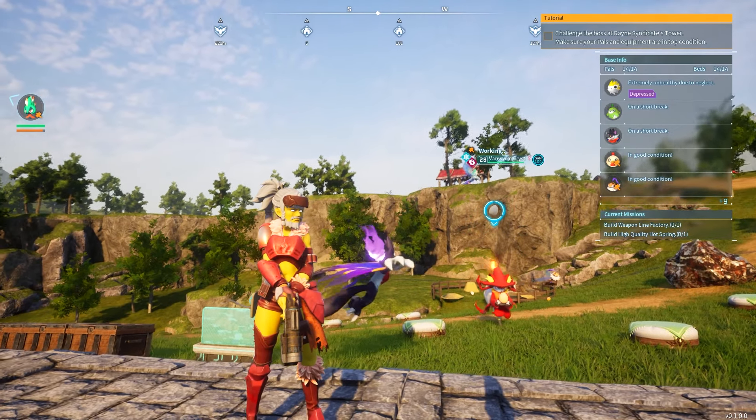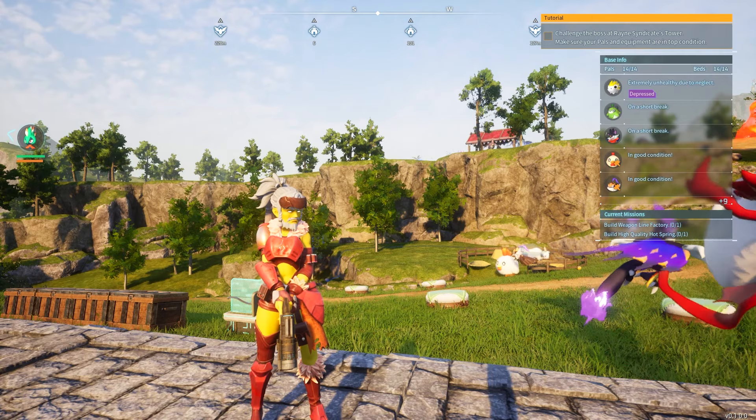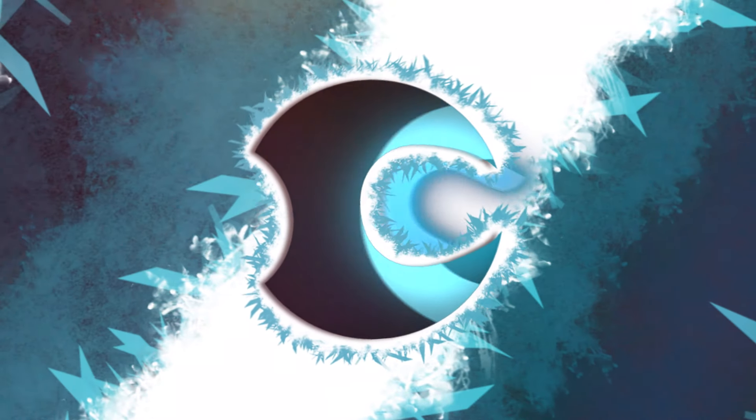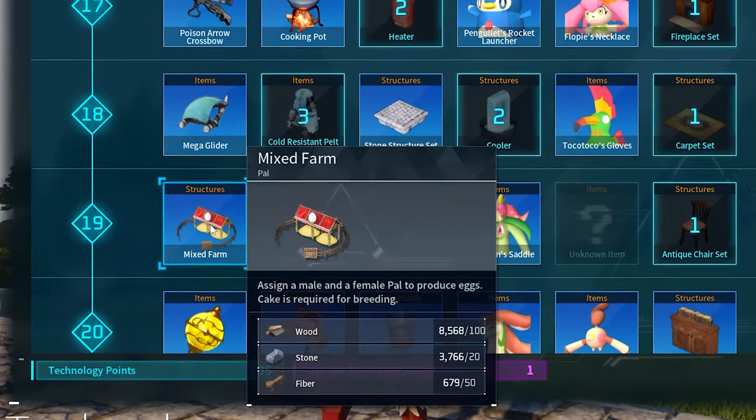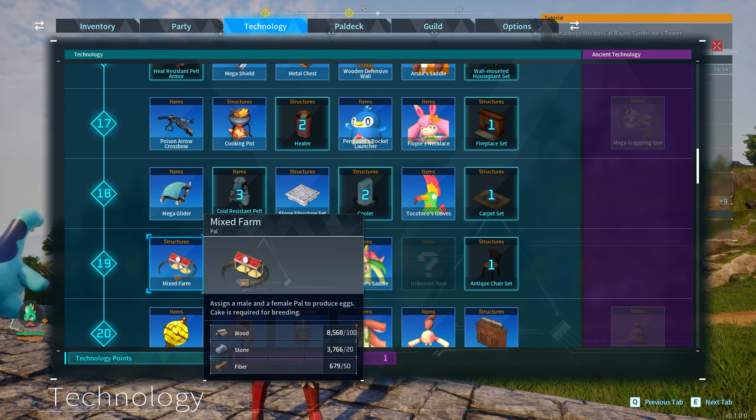In this video guide I'm going to show you how to breed your pals to get eggs. Before you build the mixed farm, which is where we're going to be making the breeding pen, you're going to need cake, and to make cake you're going to need a few things first.